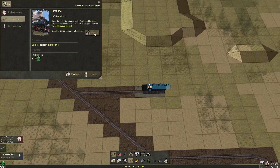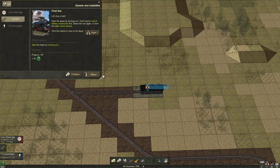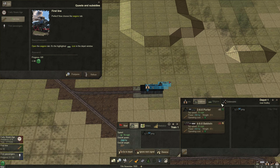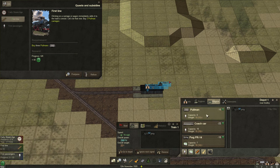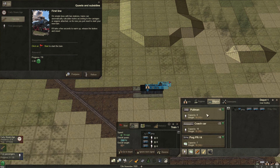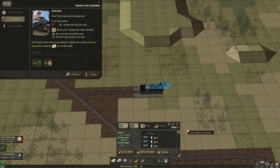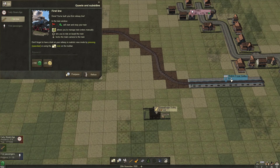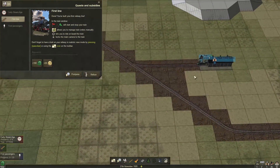Now we need to buy our first train. We'll buy a locomotive with a top speed of 70 miles per hour, 290 horsepower, and 23 tons of weight, for 40 money tokens. We will add three Pullman wagons. On a simple line with two stations, a train can automatically calculate routes according to the carriages or wagons attached, so I just need to start the train. Because the train only has passenger wagons and those stations only have passengers available, it will automatically go between those two stations.